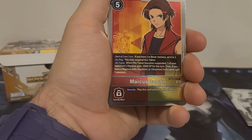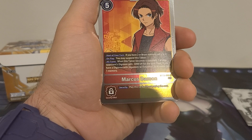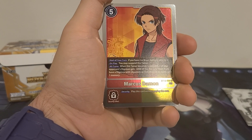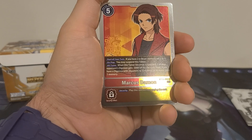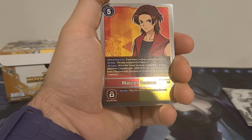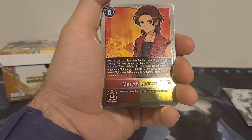We got Marcus Daemon — 5 play cost. Start of your turn: if you have two or fewer memory, set it to three. On play: you may suspend this tamer. All turns: when this tamer becomes suspended, one of your opponent's Digimon gets minus 3,000 DP for the turn. Then if you have a Digimon with Agumon or Greymon in its name, gain one memory. Security: play this card without paying the cost.